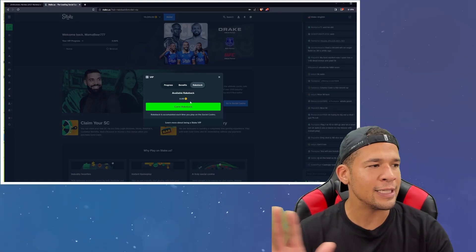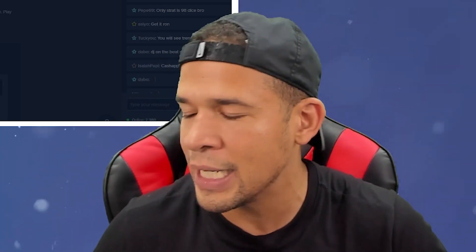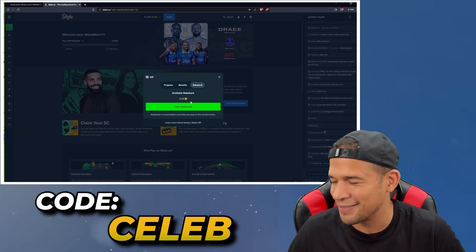This particular perk typically doesn't get earned until you've wagered quite a bit on the site, but because you're signing up with this code, it's activated right away. So it's a really beneficial perk to have. You get all three of those benefits when you sign up with the code CELEB. Good luck, guys — see you in the next one.